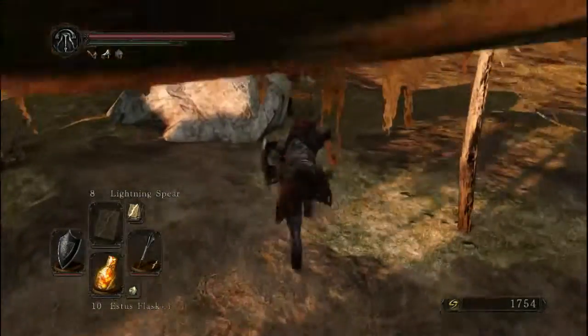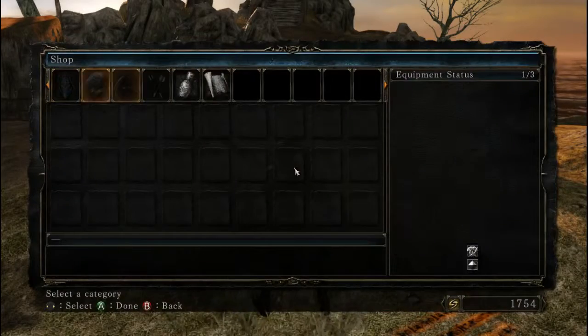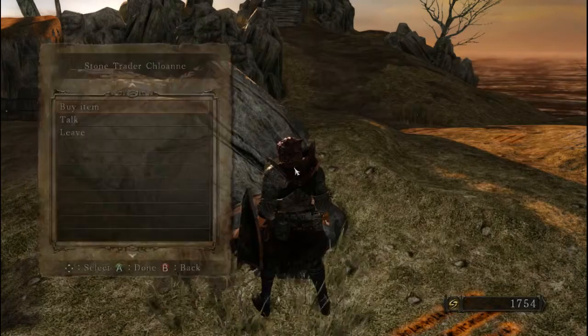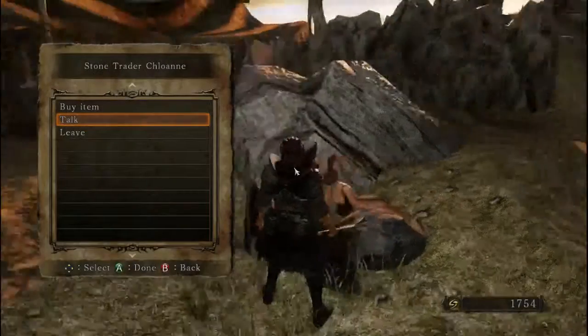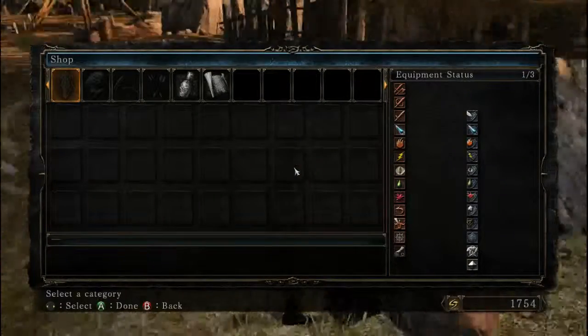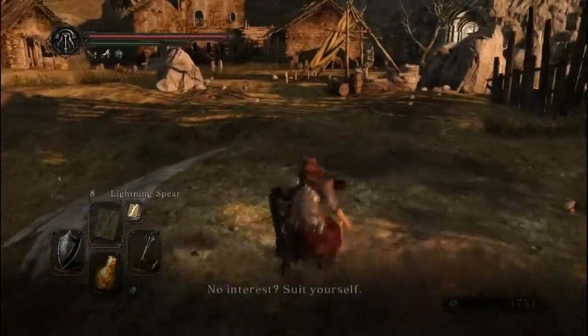Let's upgrade Venval's helm again. I'll probably swap to something different later though. Let's see, I bought all those. Let's see what she's selling right now. She's still selling, just not these stones — none of them. She didn't have anything to give me. Sometimes they do, depends on what you've done.